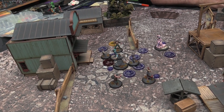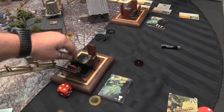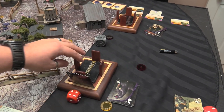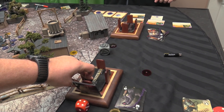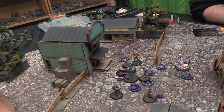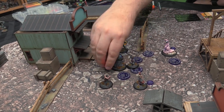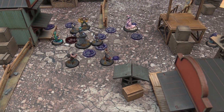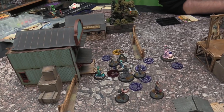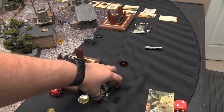Final turn wrap-up: Malifaux Children turn into 2 rats via Inevitable Sacrifice. A head marker is placed for the Stolen killed earlier — though it was a peon so actually no head marker. Ratcatcher charges the small construct: melee 5, 17 vs. 8 miss, 16 vs. 14 — cheat no. Negative flip moderate 2 damage. A Stolen becomes 2 rats. Game ends — final score is 4-6.